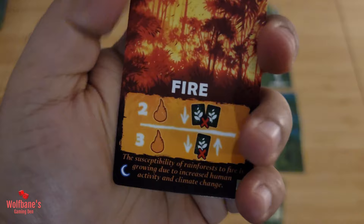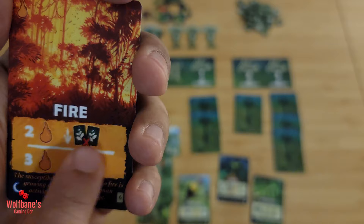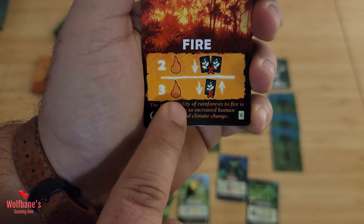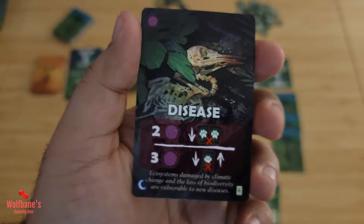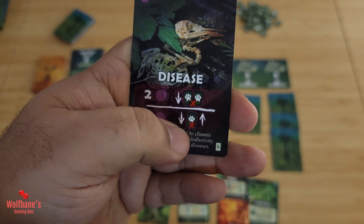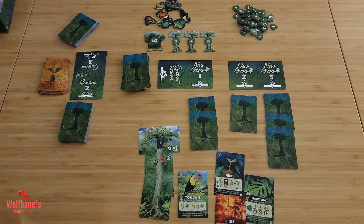Third step is Threats. If you have two or more fire cards, you must discard plant cards accordingly. With two fire cards, discard two plant cards from your area. With three fire cards, you discard one and your opponent discards one plant card. Disease cards work the same way but affect animals instead of plants: two disease cards means discard two animals, three disease cards means you discard one and your opponent discards one. This creates some interaction between players.